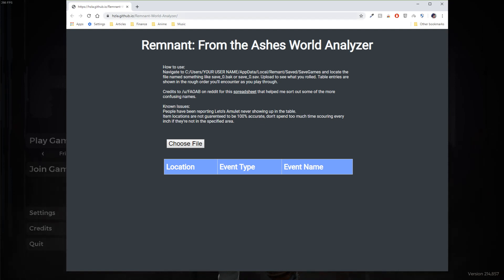So it's called the Remnant World Analyzer. It's pretty simple to find out how to use it. You just have to navigate to your save files, which is under Users, your username, AppData, Local, Remnant, SaveGames, and inside this folder you'll find the .sav file.